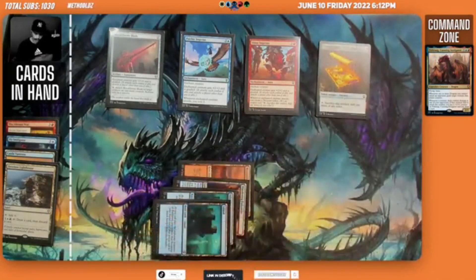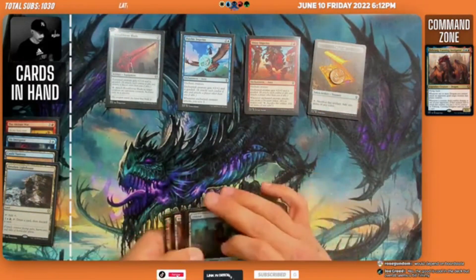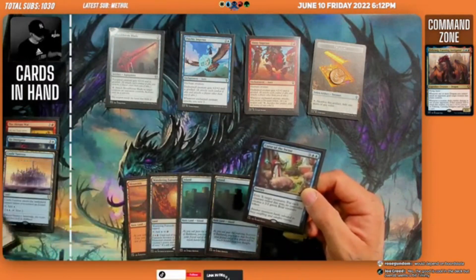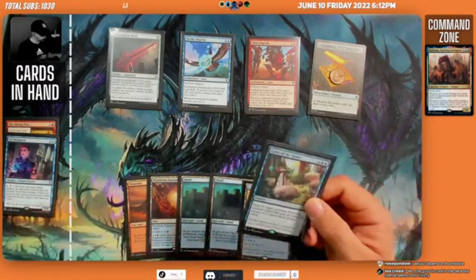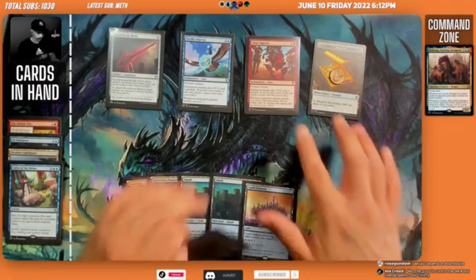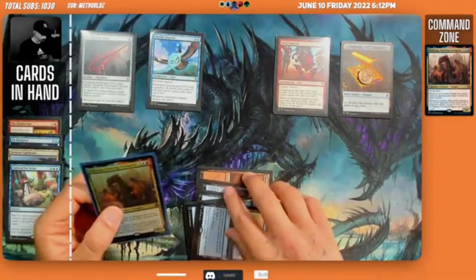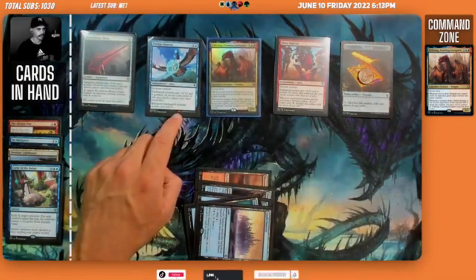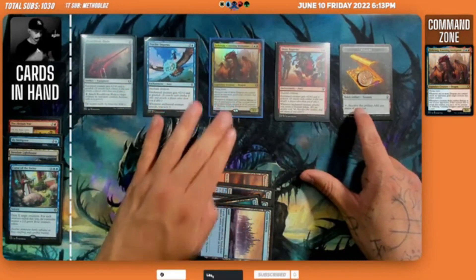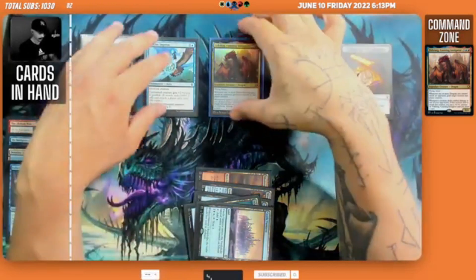We untap and draw Curse of the Swine, then play Castle of Vantress. Now is the time to play Firkrag — one, two, three, four, five mana, holding our Treasure token. Firkrag enters the battlefield. He has haste, so we attack an opponent right now.